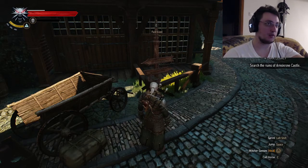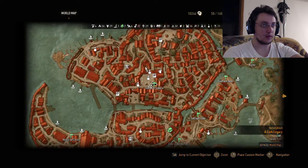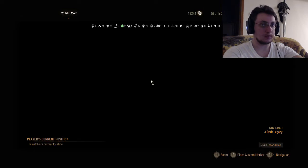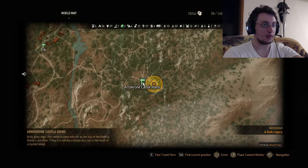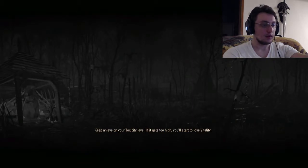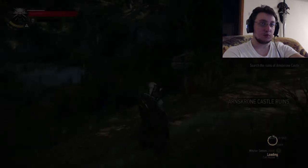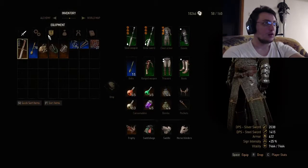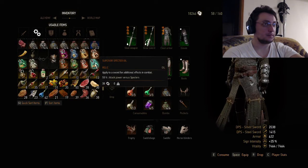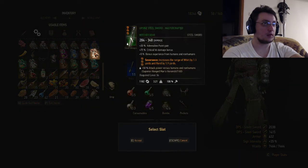In the underground there were some ghosts and there was a chest we couldn't interact with. Let me just put some oils up.